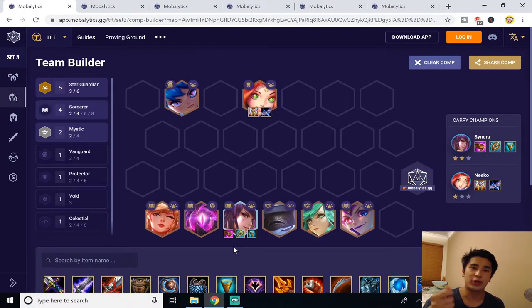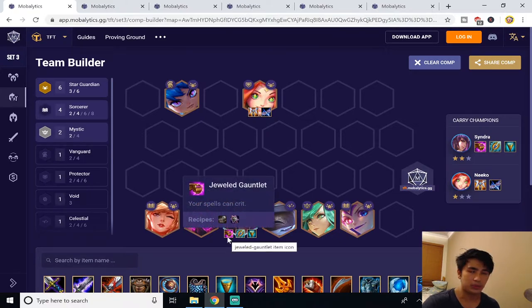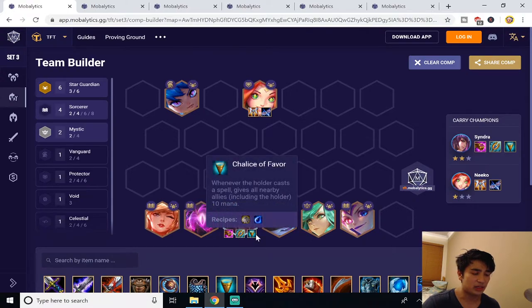For the first comp we are going to be looking at the Star Guardian Sorcerers build. This comp has been dominating 10.8 ever since the patch hit. The main carry for this comp is going to be Syndra. You're going to want to build some sort of damage item on her — Jeweled Gauntlet or Rabadon's would be nice — along with Seraph's Embrace and Chalice of Favor.